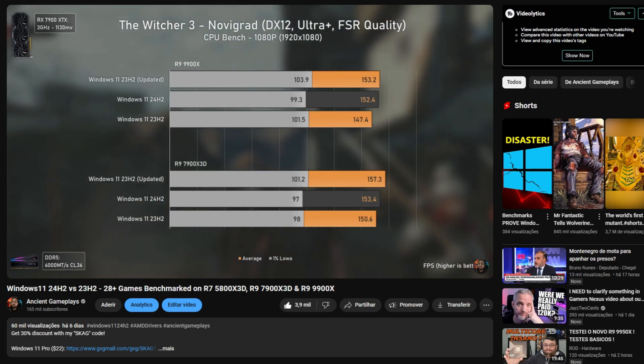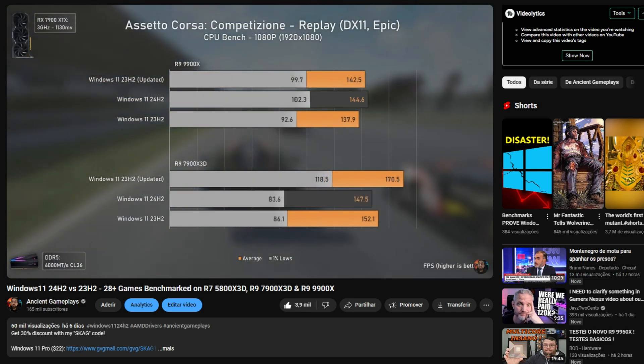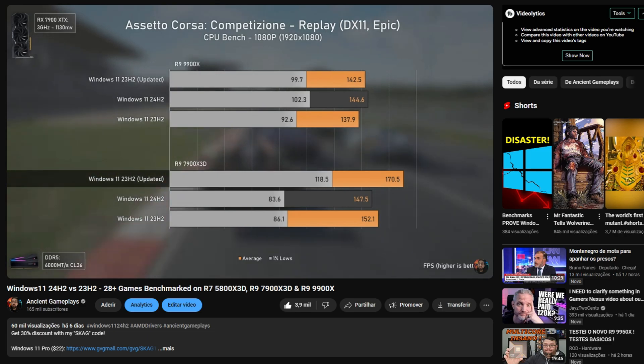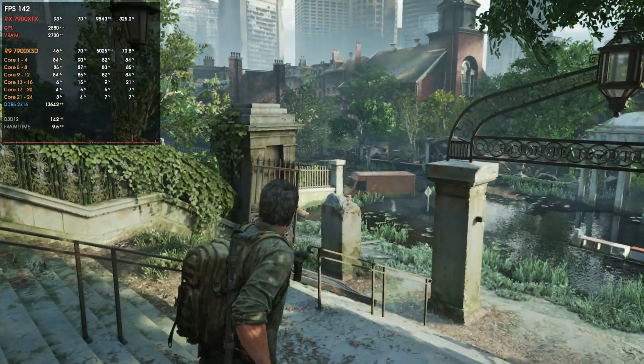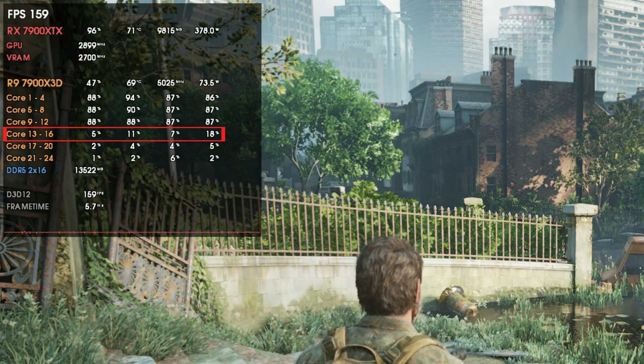That's all for this video — thank you very much for watching. Leave your comment in the comment section and let me know what you thought about these drivers. By the way, I also did a video on Windows 11 23H2 versus Windows 11 24H2, and I'm now doing a comparison with Ryzen 9 CPUs — including the Ryzen 9 7900X 3D and 9900X going balanced versus performance mode — because dual-CCD AMD CPUs have lots of issues, especially dual-CCD CPUs with 3D V-Cache.